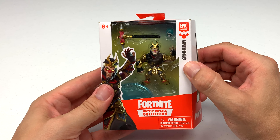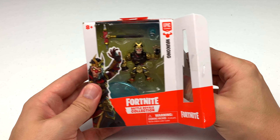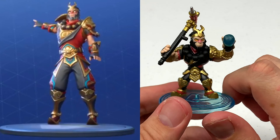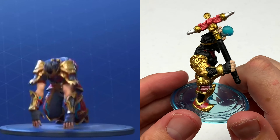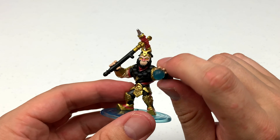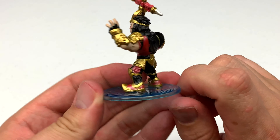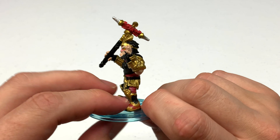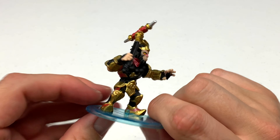The next figure is Wukong, who is based on the Chinese book Journey to the West — he is the Monkey King. And here is Wukong out of the package. So far, this is probably my favorite figure in the collection; I just love all the detail. The gold is extra shiny, that hammer looks really ornate, and he's got this orb grenade. He even has a bead necklace — check that out. The shoes are pointy. Everything about this figure is incredible. I just love Wukong.